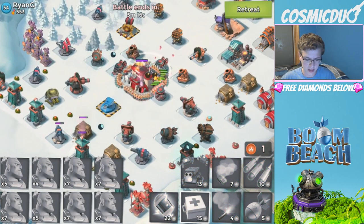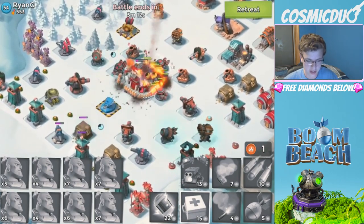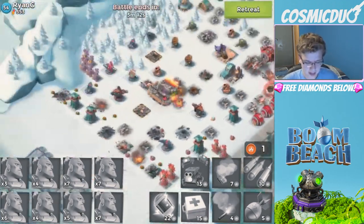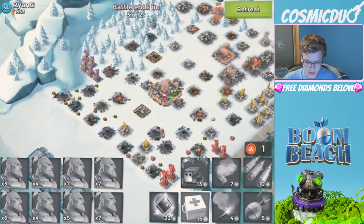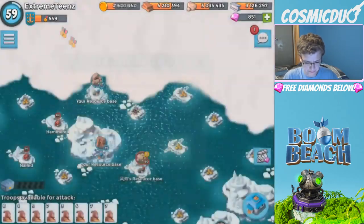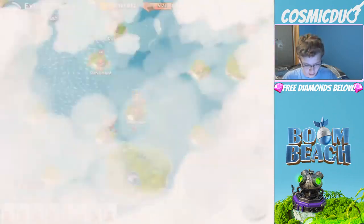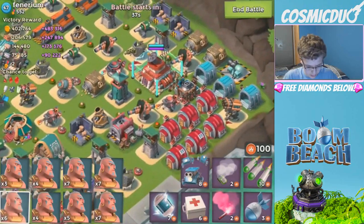We are out of energy now, all we can do is watch the base get destroyed — and we did that indeed. First base way down in the dumps. We got a decent amount of loot, could be better for sure. There's a level 47 who has a decent amount of loot, and he does have a prototype but we can handle that.